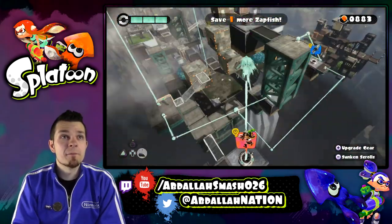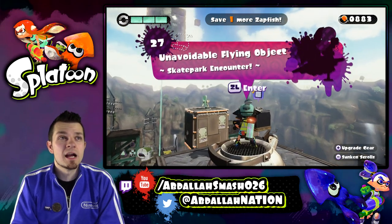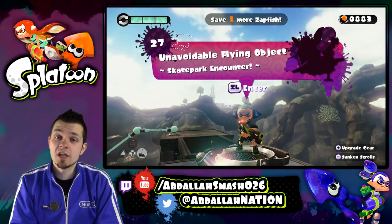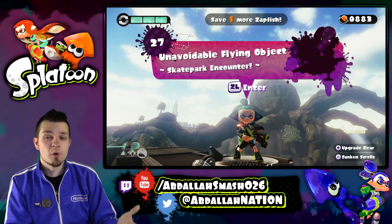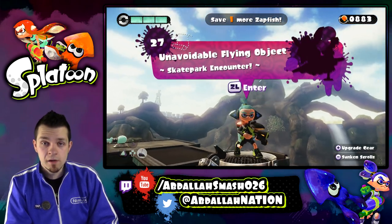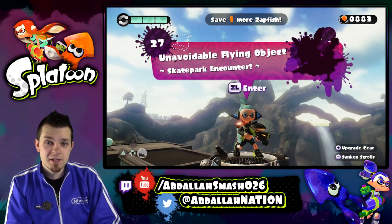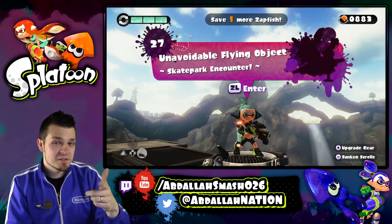Number 27 — let's fly all the way over there. Unavoidable flying object, Skate Park Encounter — that's going to be a very exciting episode. Of course, if you enjoyed today's episode, smash that like button. If you're enjoying all the Splatoon content, definitely click subscribe for a lot more coming your way. We've got online battles and tutorials I'm working on — it's going to be very fun. Thanks for your support and I'll see you guys on the next one. Bye!